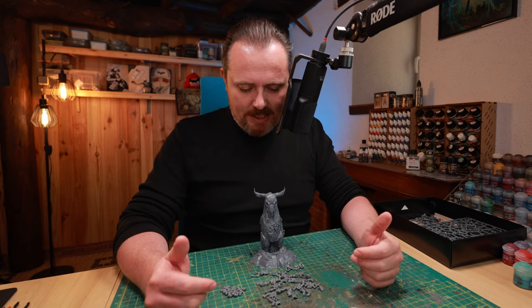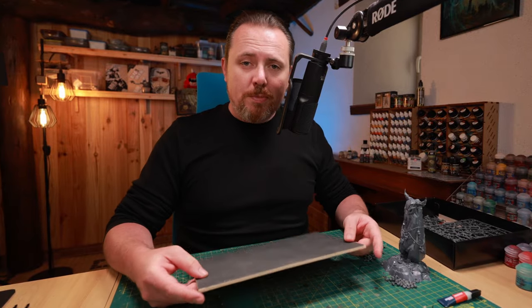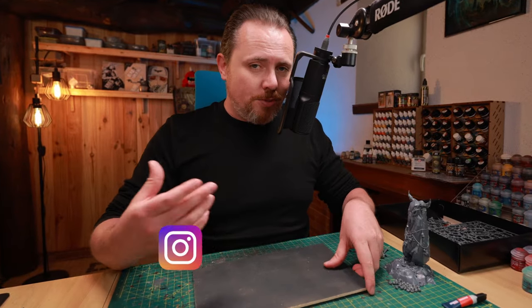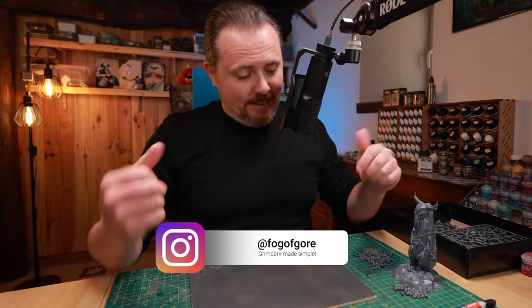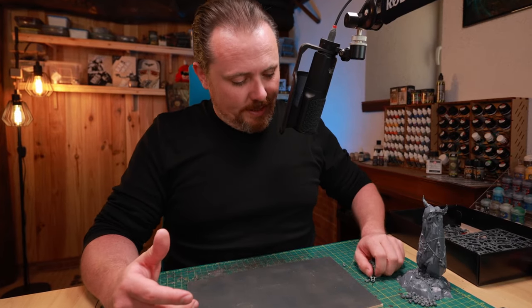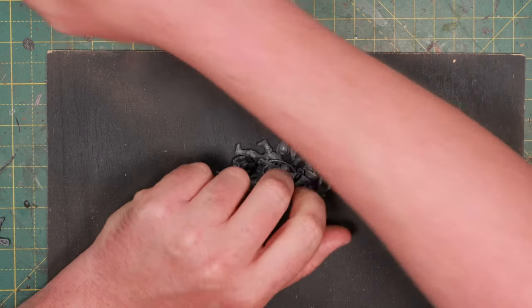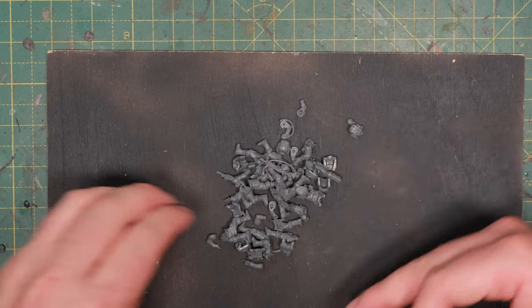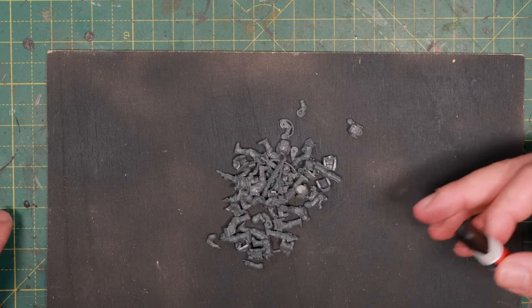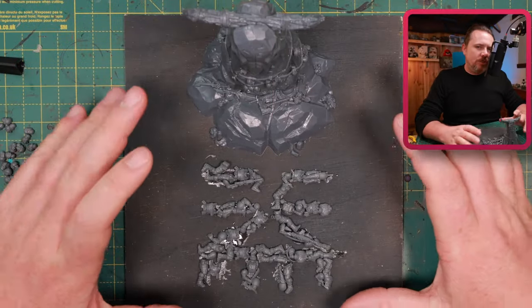I need a base for this — a bit of scrap wood will do, from my photo booth that I made so I can make nicer photos for my Instagram profile, and also for this of course. Now I'm just going to start gluing these guys down, the bits and pieces, trying to make that Khorne skull with some super glue, and then we can map out what's going to be on there for the rest.